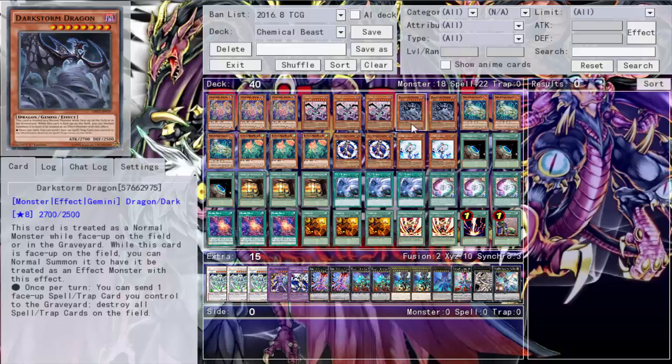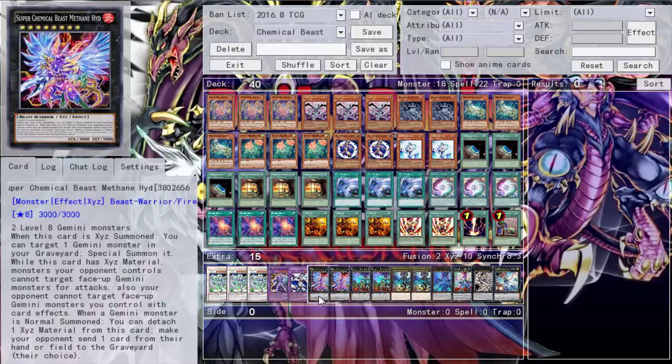In the extra deck we run one Amethyst for the search play, one Seraphinate for the double summon play, and two Super Chemical Beast Methane. I think I summoned Methane once the entire month on Daily Duels. The issue is you already need the Gemini monster set up in the graveyard to summon it — it's not like you detach. But Methane's effect is nice: your opponent can't target Gemini monsters you control for attacks or card effects. It's made with two Level 8 Geminis and when a Gemini monster you control is normal summoned, you can attach a material and make your opponent send a card from their hand to the graveyard at their choice.